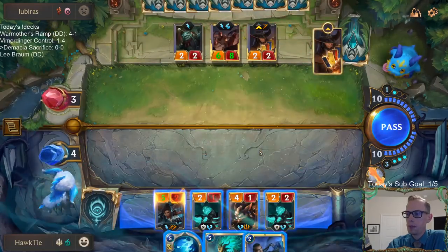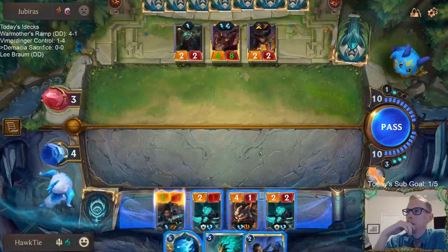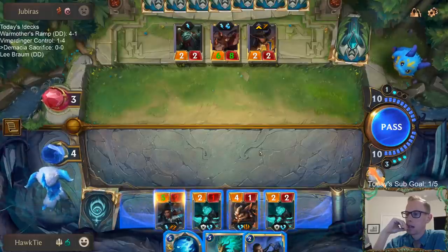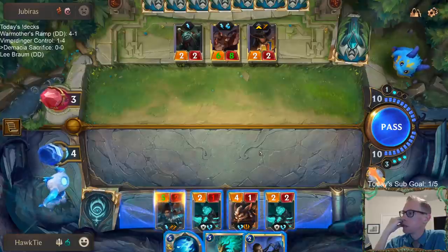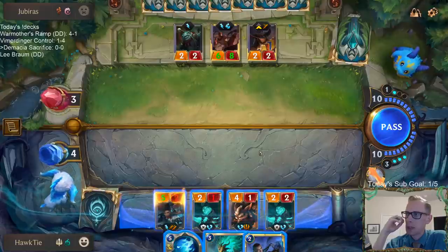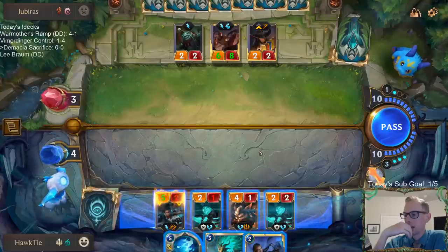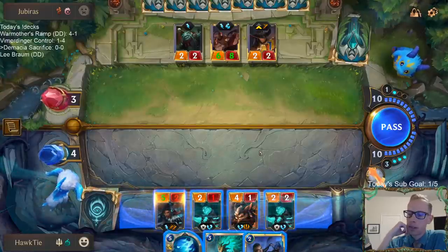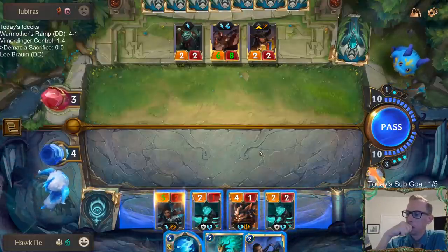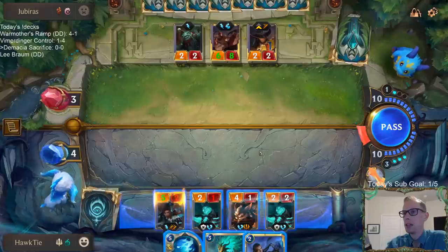Best and Worst Region? Worst Region is Noxus. And the best is... probably Bilgewater. Also maybe Ionia. I think PNZ and Shadow Isles are a little bit below Ionia and Bilgewater.